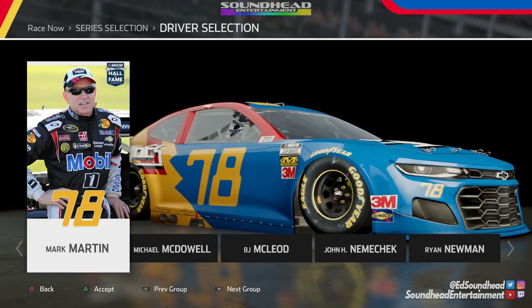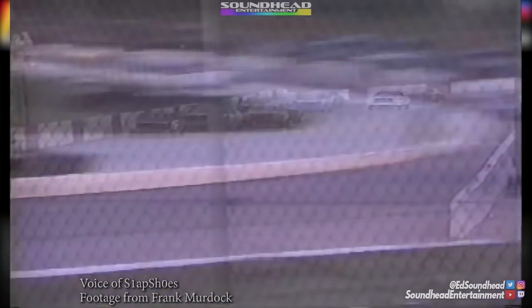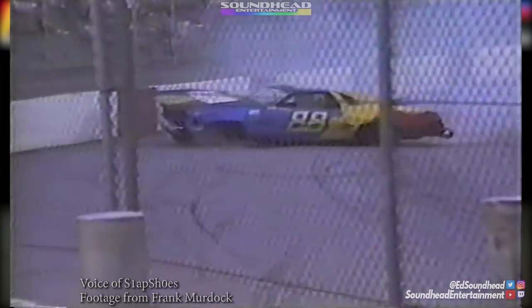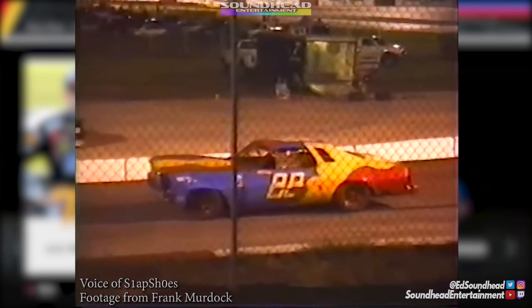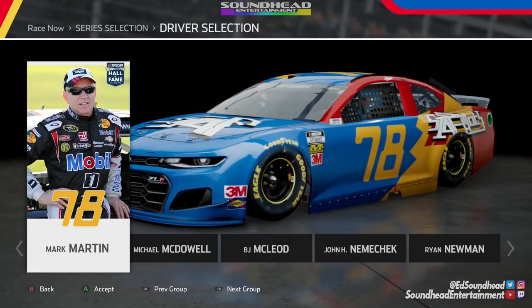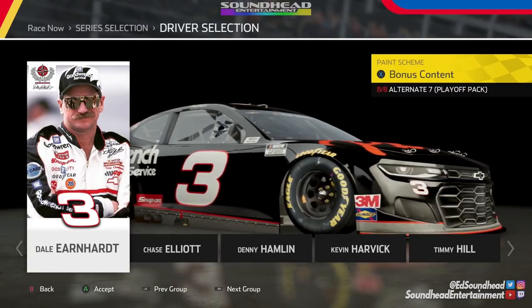Slap Shoes explains: this car is an amalgamation of the cars his grandfather and uncle drove out of Greenville-Pickens for decades. His grandpa drove the 77 and his uncle drove the 88 from the late 80s through the 2000s — Monte Carlos, mid-70s Malibus, early 80s Monte Carlos and Cutlasses — always painted in eye-popping blue, yellow, and red. Had he followed in their footsteps, he'd have run the number 78, so here it is: the blue, yellow, and red number 78 Chevy Camaro.